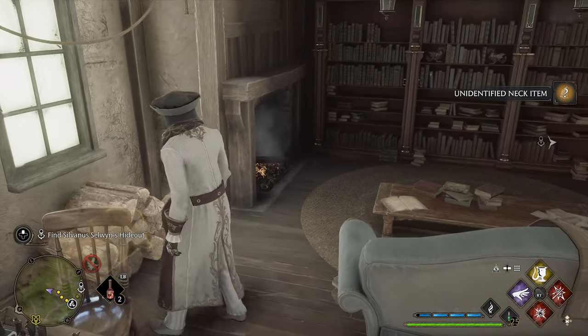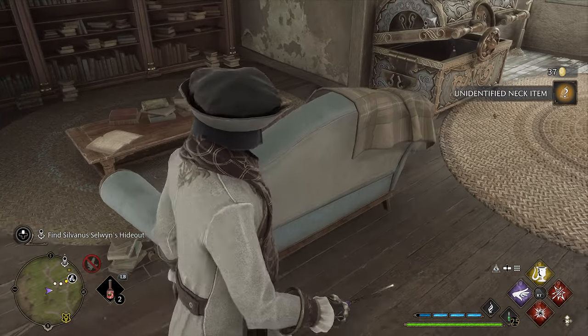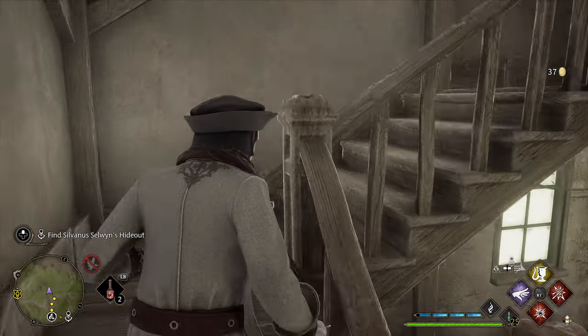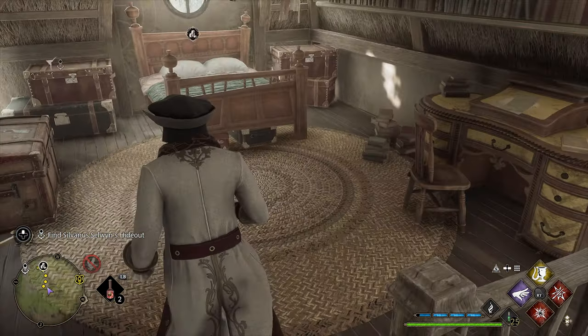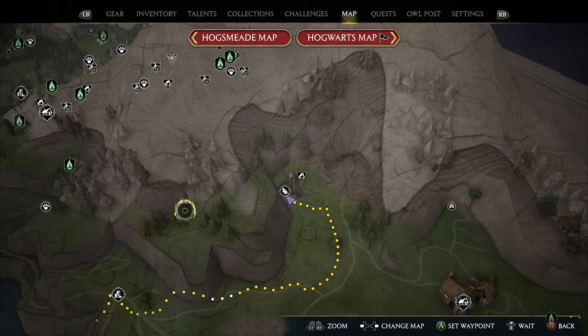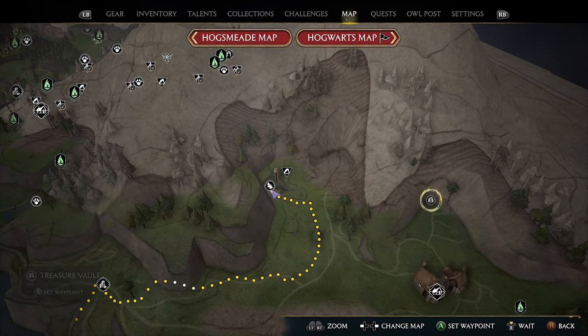GORGEOUS! Okay, we just had to break that real quick for another item. That's a nice hiding place but there's not that much gold in there. All right, here we are at the Merlin Trial up here. And there's also, I believe, two treasure vaults — one over there and one up here, I think.